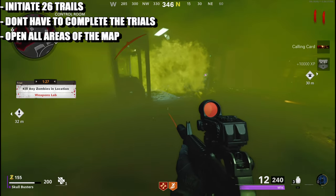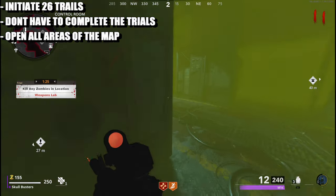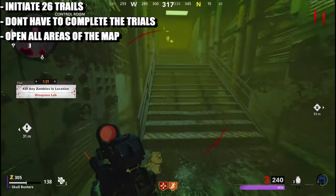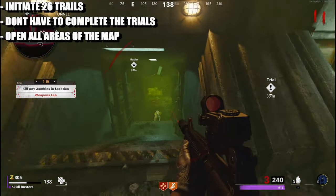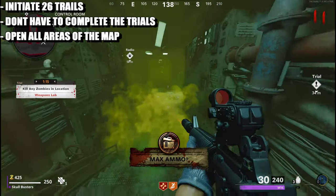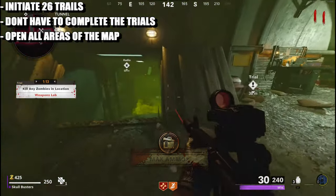There we go — I just unlocked the calling card! Basically what you have to do: turn on Pack-a-Punch, turn on the power, and open every single door to gain access to every single area in the map.